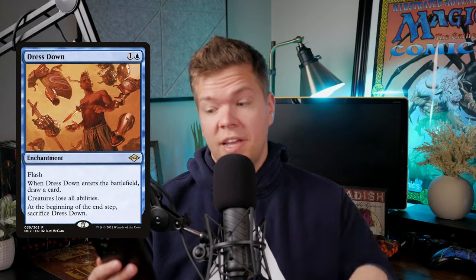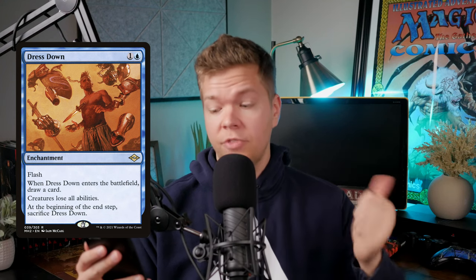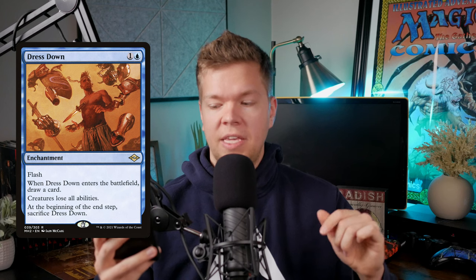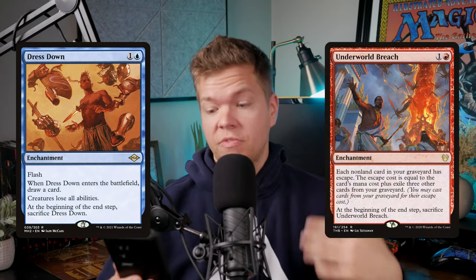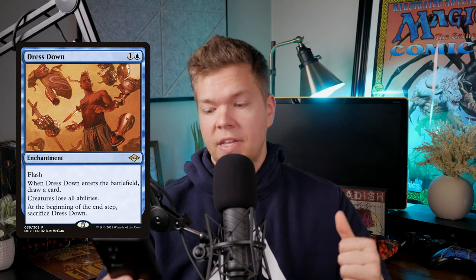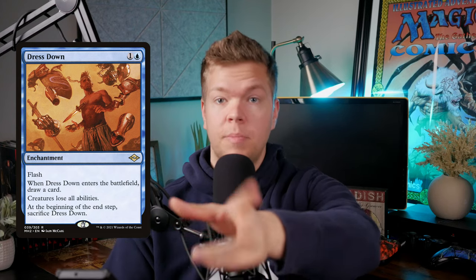Next up we have Dress Down. If you're playing EDH you've probably seen this card crop up. It is a two-mana enchantment with Flash. When Dress Down enters the battlefield, draw a card. Creatures lose all abilities. And then at the beginning of the end step, sacrifice Dress Down. The key play is you can flash this in at your opponent's end step, and the beginning-of-end-step clause has already been met by Dress Down, meaning it stays on the board for the entirety of your turn.